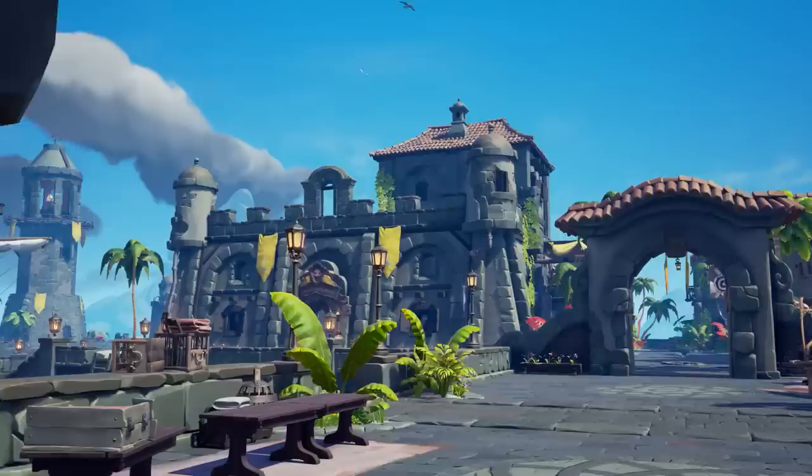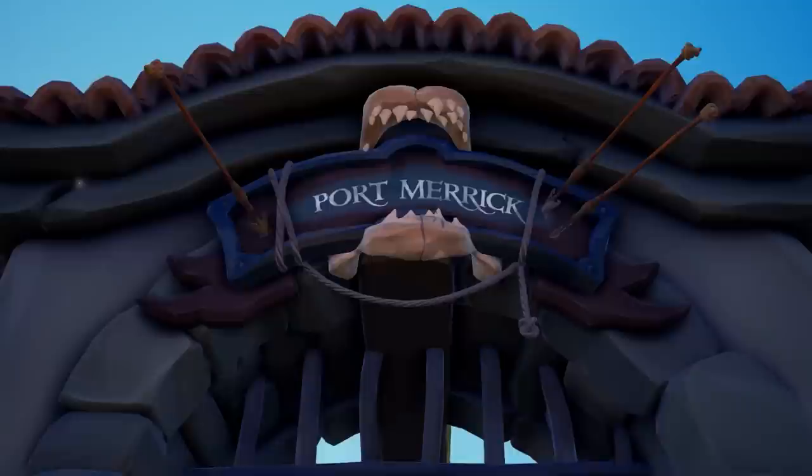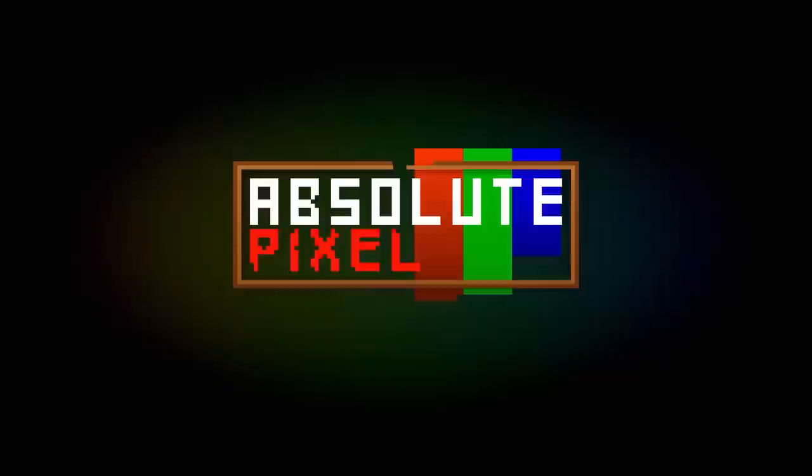There seems like there's still work to do here on Port Merrick. Look at this — they haven't even finished applying the plaster and there's a lot of tools and ropes lying about. But this is a good thing because this means that Rare is still not finished with this place. Let me do you a favor, Rare. I will nitpick Port Merrick so that you'd know what to fix for the next iteration of this place. It is the Port Merrick nitpicking special.